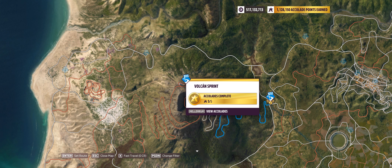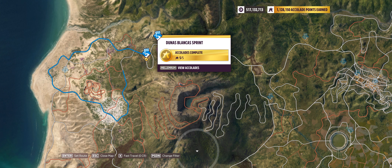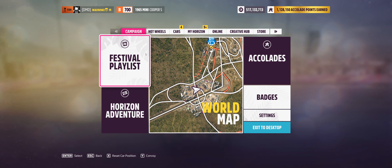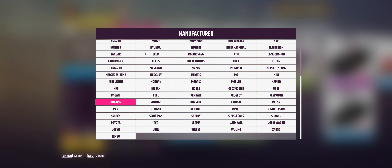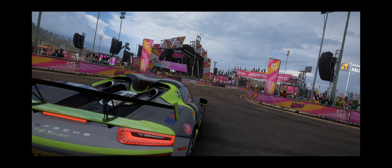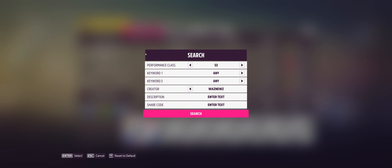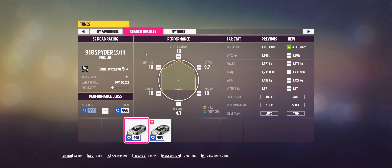We start at Vulcan Sprint clear in the morning, followed by Bahia de Plano Circuit three laps clear sunrise, and finally Dunas Blancas Sprint cloudy at dawn. As per usual, the car I'm going to be using is the Porsche — the 2014 Porsche 918 Spyder. Last time I used the Star Wars paint job, so this time it's the yellow belly paint job. The tune is the same as last time: 172-346-328.